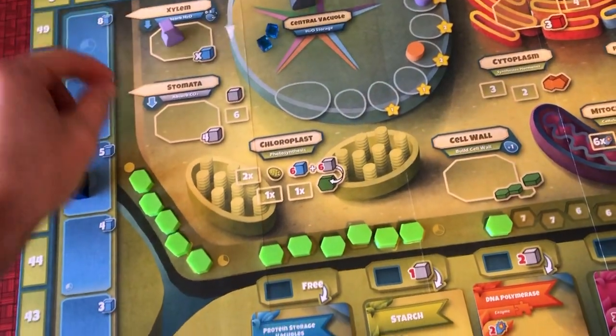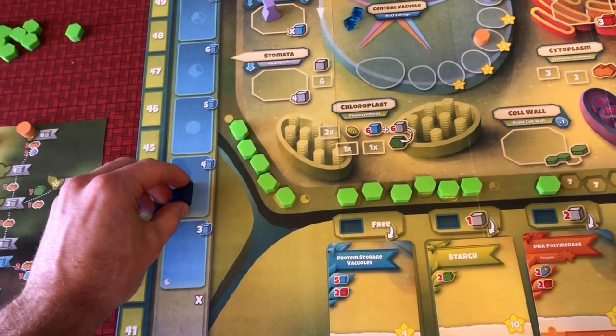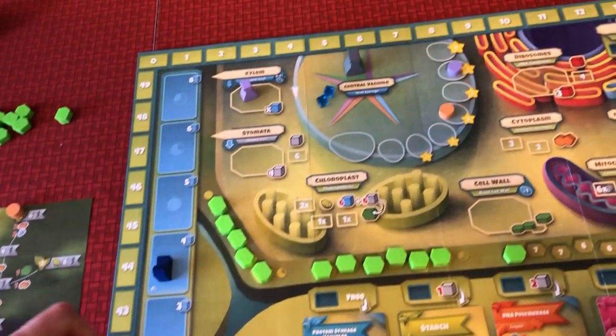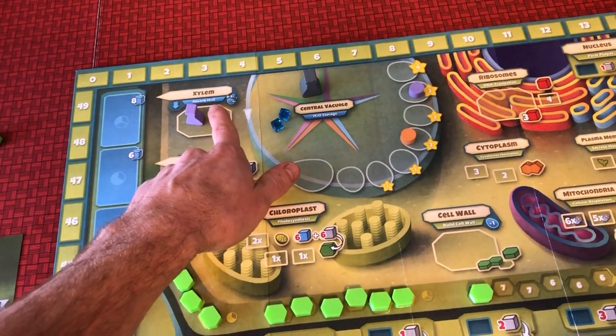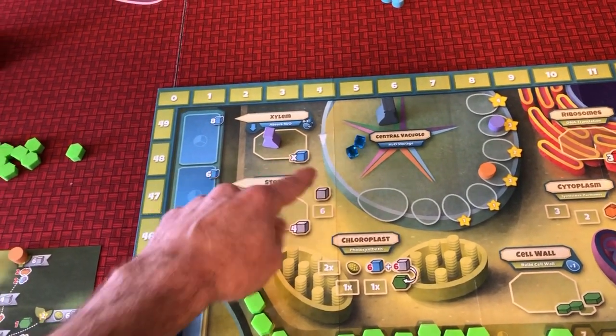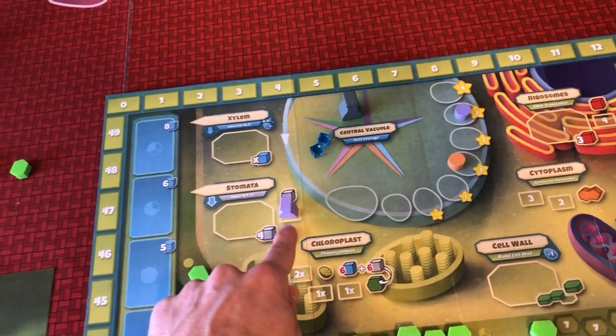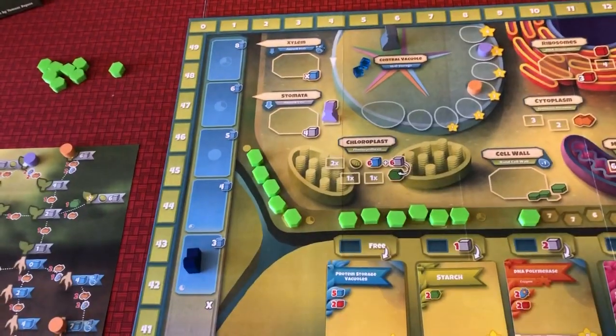For example, up here in the xylem, that's going to allow me to collect water — as many as you see here. Right now it's on the five spot, so I'll collect five water and move that down. You can't place there again because there can't be two of the same color in those spots. A spot like this allows me to collect six CO2, and that also moves the water track down.